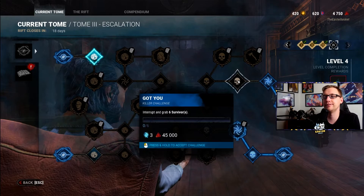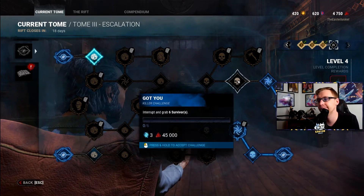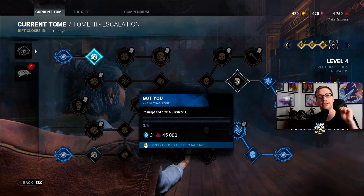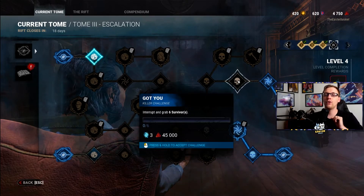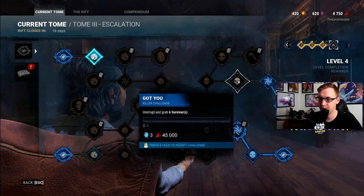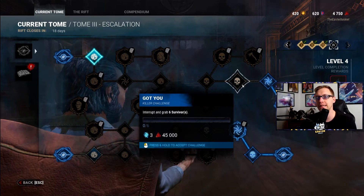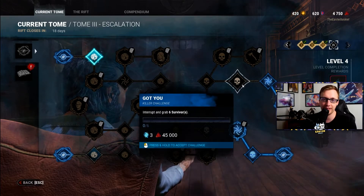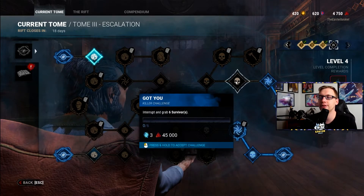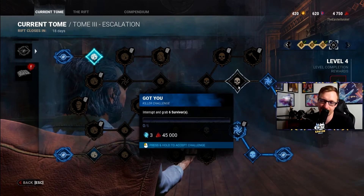Got You! — Interrupt and grab six survivors. There is a special technique: dedicated servers make this a little difficult, but when you're chasing behind somebody and they're about to vault and you're right behind them, instead of lunging and going for the swing, walk right up next to the window and as they're through the middle of their vault animation, just tap M1 — don't lunge. You'll grab them right off the edge of the window. It's not too difficult, but you need to be in range for them to get to the window. This'll just naturally happen — you just need to know the technique when the opportunity arises.